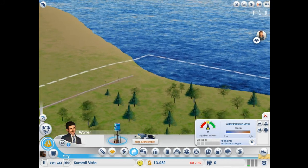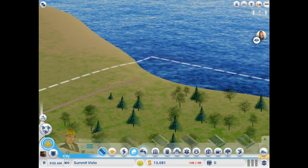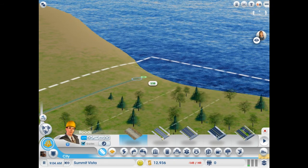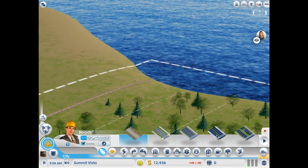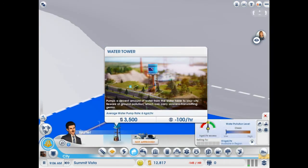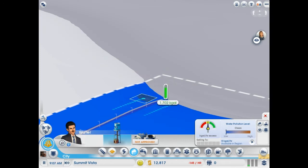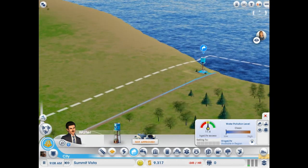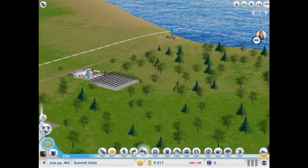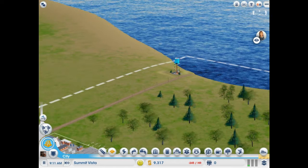Now for water — we're gonna put a dirt road here for access. I don't think we're ever gonna run out of water because we have an ocean right next to it.